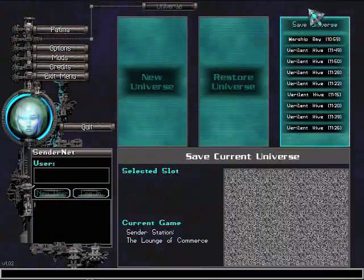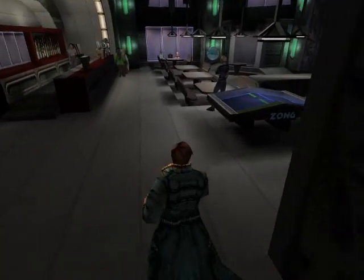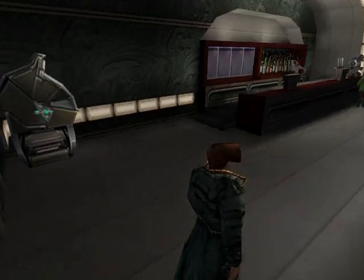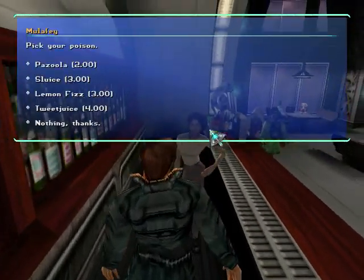I thought he might have a quest for me or something, but I guess not. Alright, so what are we going to do next? No goals — we have to get our goals. Ro said she needs some equipment. Let's talk to the bartender first.